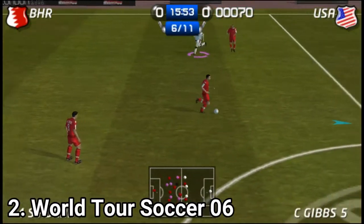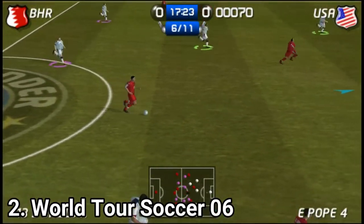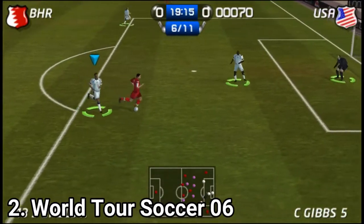The gameplay is intuitive and great. With the shoulder button you can dribble, and with the select button you can toggle within 6 strategies for your team. Not even FIFA or PES has this feature.